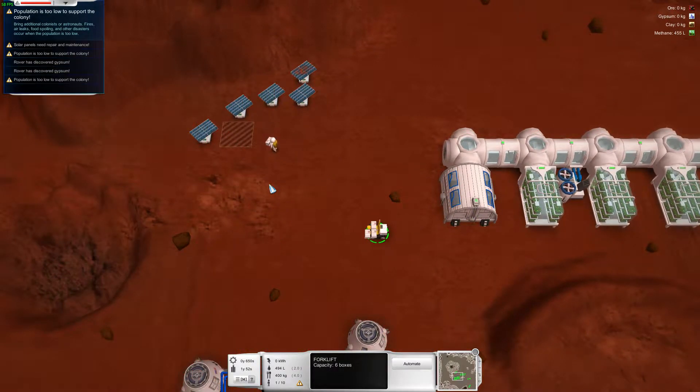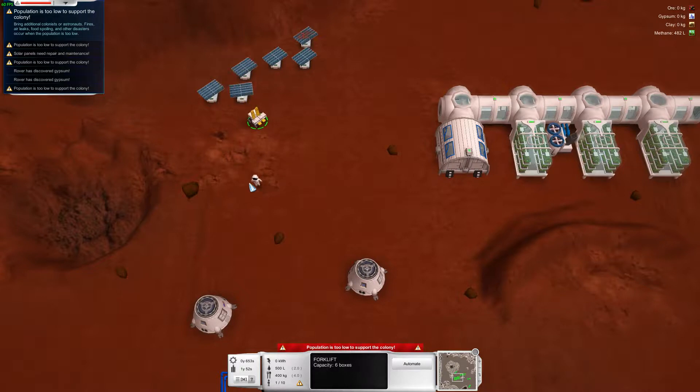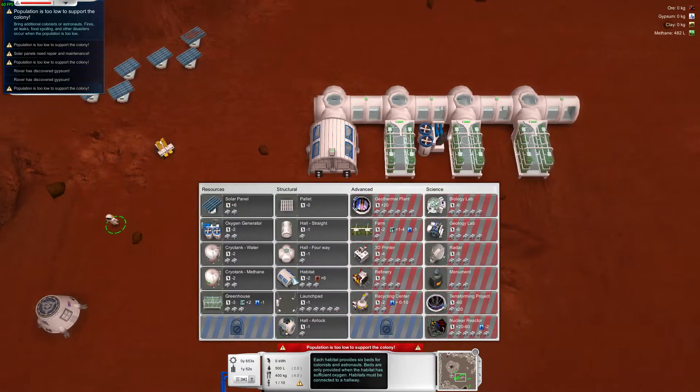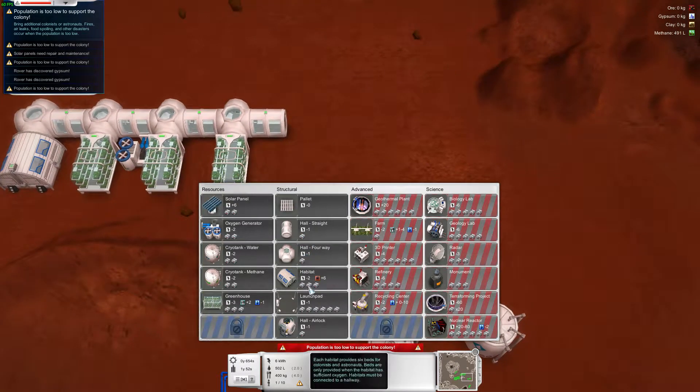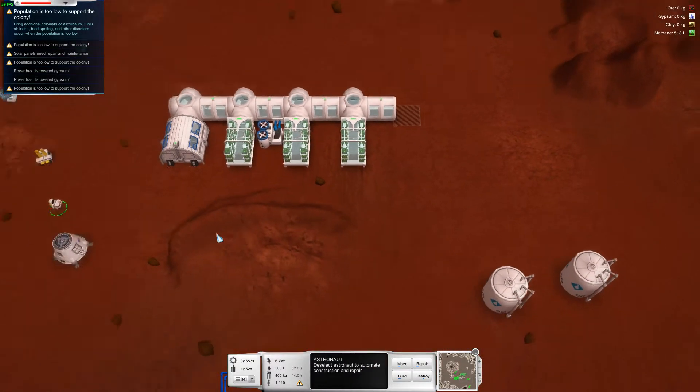We're going to get rid of that. Next, I want a launch pad. I have to go there, which is another straight, and then a four-way.